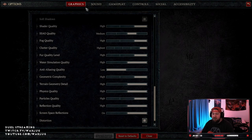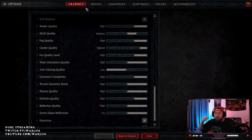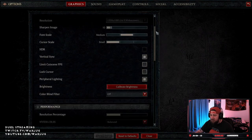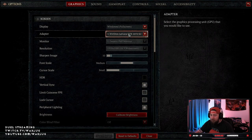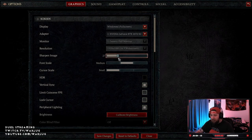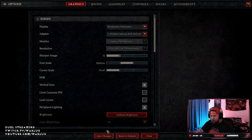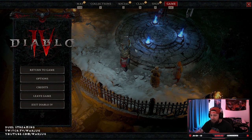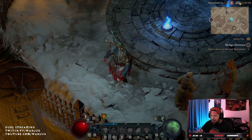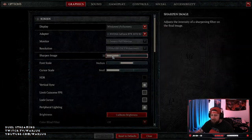Starting off with graphics, I keep everything pretty much default and will go over the few things I do change. I have an NVIDIA GeForce RTX 2070 Super, so I'm a little behind the curve, but my game still absolutely looks phenomenal. Sharpen — I like to put this all the way up to 32. This is what makes the game look absolutely clean. That's the biggest thing: sharpen to 32 instead of 10.